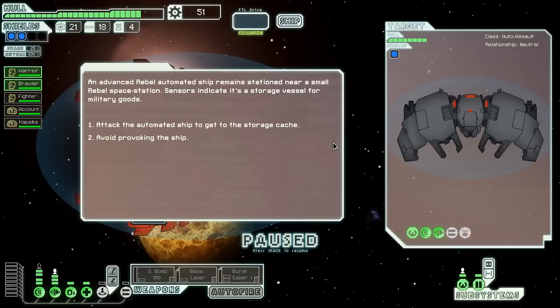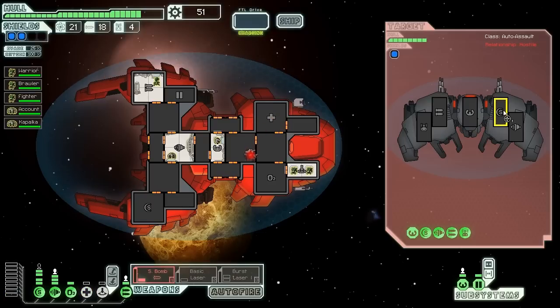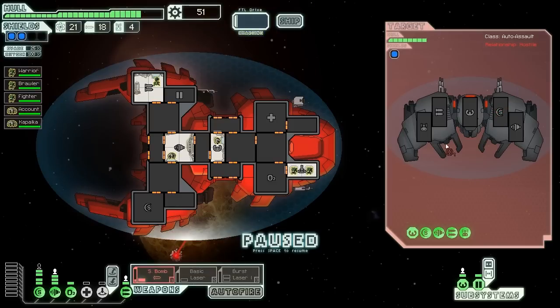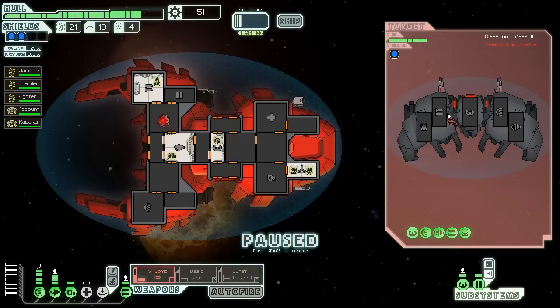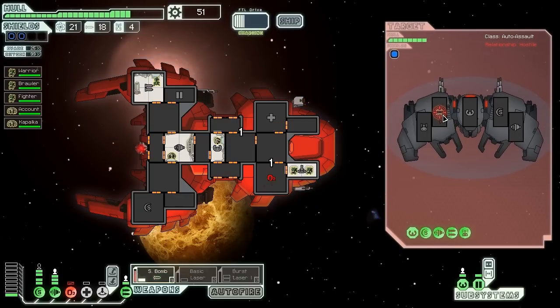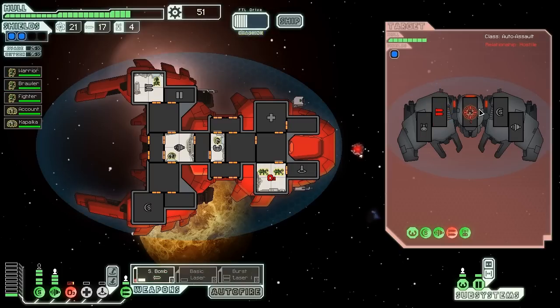An advanced rebel automated ship remains stationed near a small rebel space station. Sensors indicate they're a storage vessel for military goods — we have to get in there. They look fairly heavily armed with a pair of dual lasers — four lasers against our two shields. Not looking great. We attack the automated ship anyway. They also have a beam drone. We start by hitting them in the helm first, then the shields, switch to lasers, and pummel down the weapons. They knocked out our oxygen bay, so we send two mantises in to repair. We knock out both dual lasers. We hit the helm to prevent dodging, then the shields, then pummel them with the basic laser. It's going to take a long time, but fairly safe now that their weapons are knocked out.